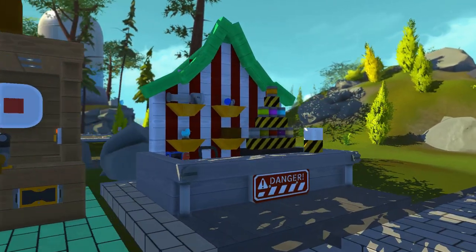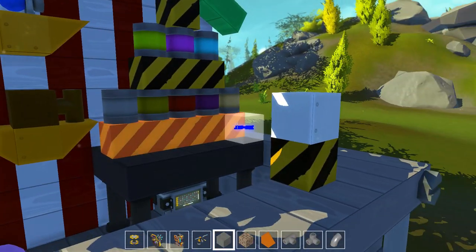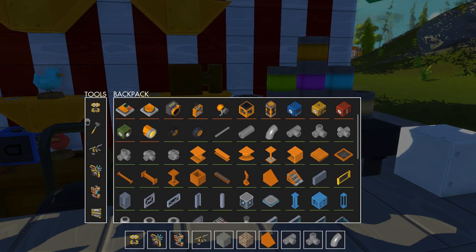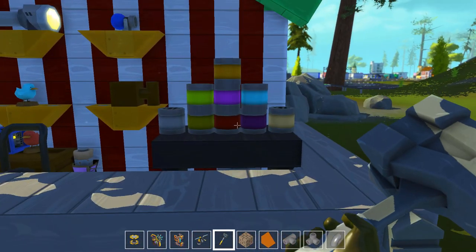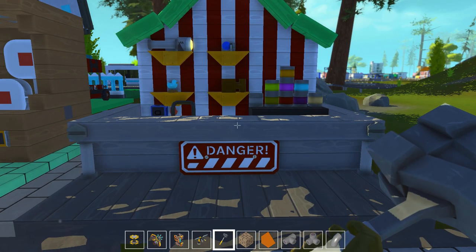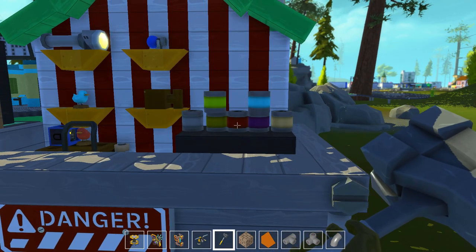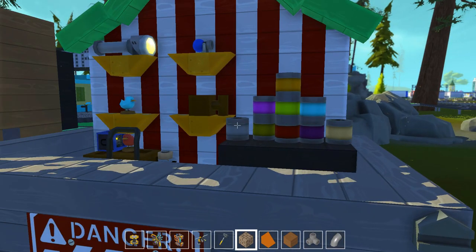Over here what we have is the can throwing game. We remove these barriers, grab our hammer, and then we hit it. That's the best score I've ever got! This game was sent to me by Minefish — he did a really good job on it. Let's try again — one more time. There we go, nice! What do I win? A moldy boot. I reset it, it should work.